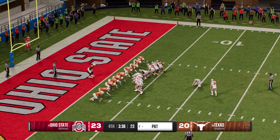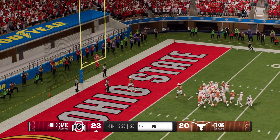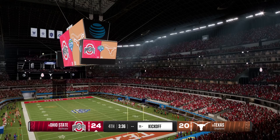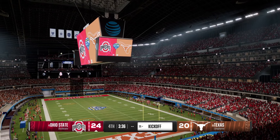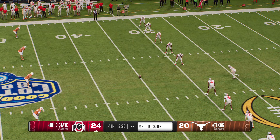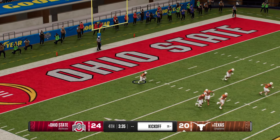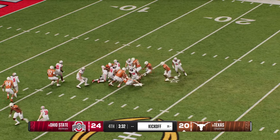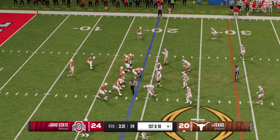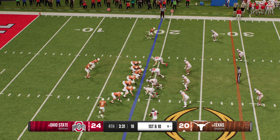Here comes the point-after attempt — up and good. The lead is four during the final quarter. Here's the kickoff team — let's see if they give the returner an opportunity to bring this back. Return starts from inside the five — he's stopped at the 19. Good job by the coverage team. The Longhorns offense takes the field — they've got to bounce back after throwing a pick six last time out.